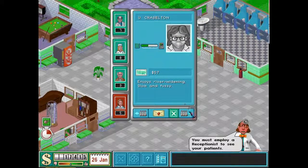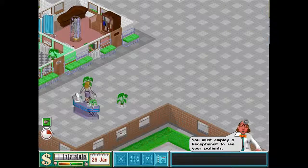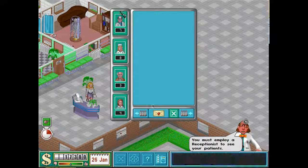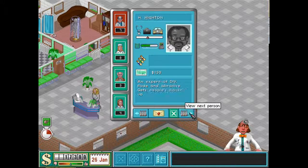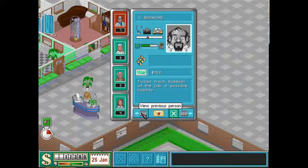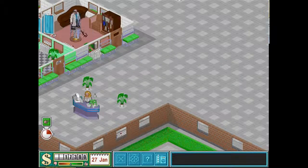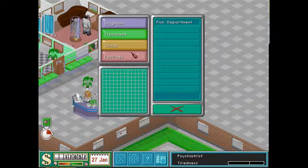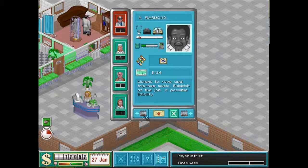Generally with staff, you want to hire the one with the highest green bar. And obviously you want to read the description as well — anything with 'possible liability' or 'abrasive', you don't want. This one's good, he's a psychiatrist as well so we'll pop him in there. If you can find a Consultant as well, even better, because they just literally work till they drop.